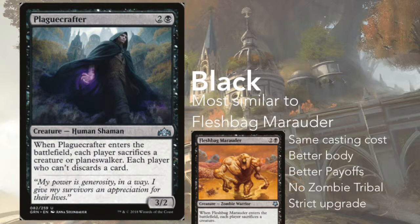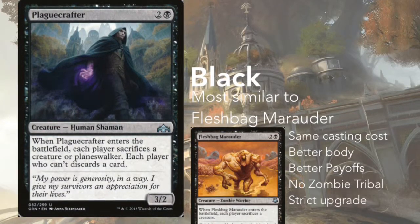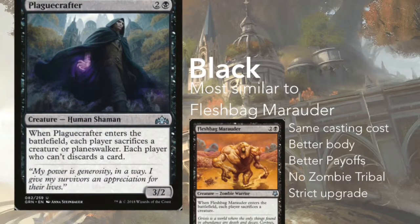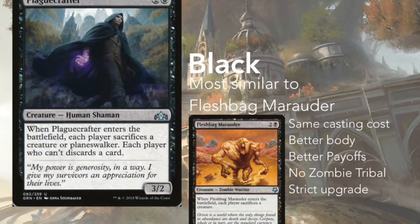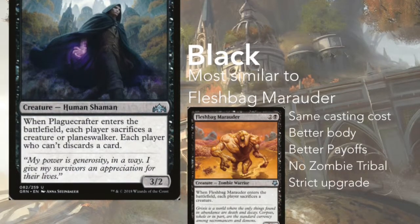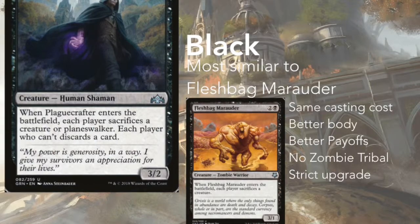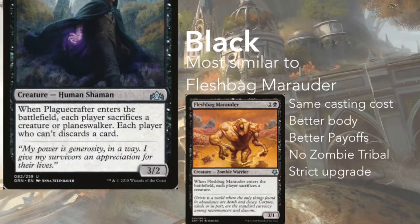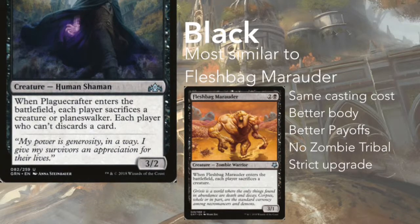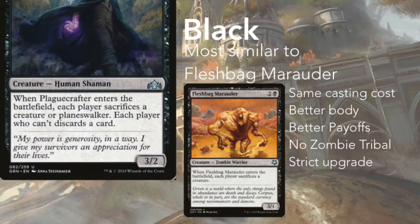Let's take a minute and look at black and the Plague Crafter — two and a black for a human shaman. When Plague Crafter enters the battlefield, each player sacrifices a creature or a planeswalker, and each player who can't discards a card. Plague Crafter is basically a copy of Fleshbag Marauder — same casting cost, slightly better body — but Plague Crafter also hits planeswalkers, which feels really important in cube where most colors have a couple. Furthermore, if they don't have anything to sacrifice at all, it's hand destruction to boot. This is an easy upgrade over Fleshbag Marauder.